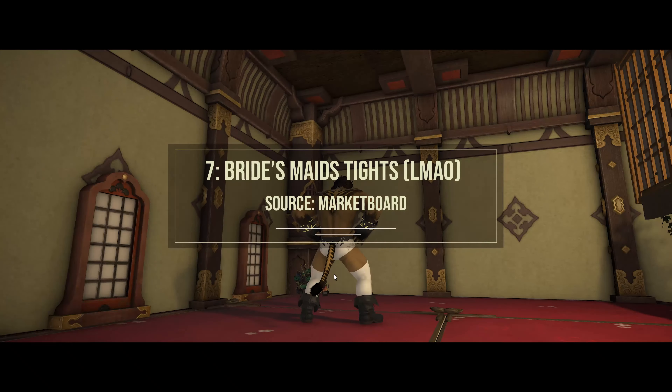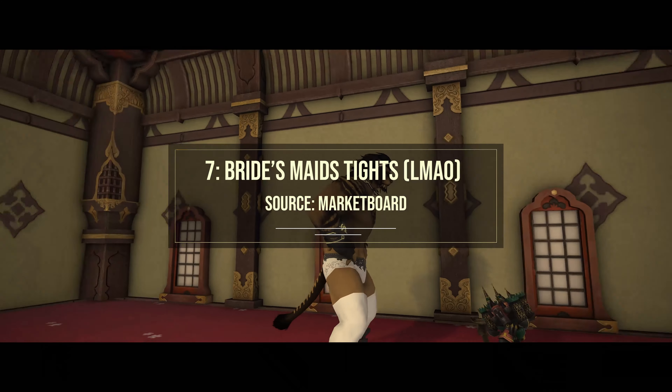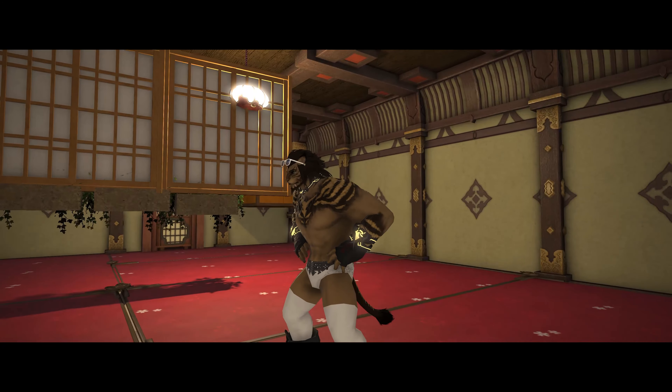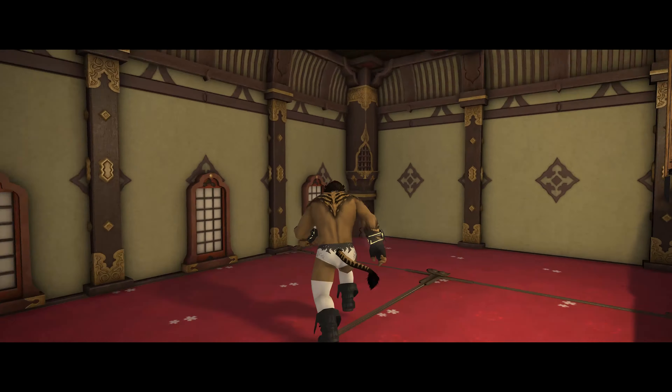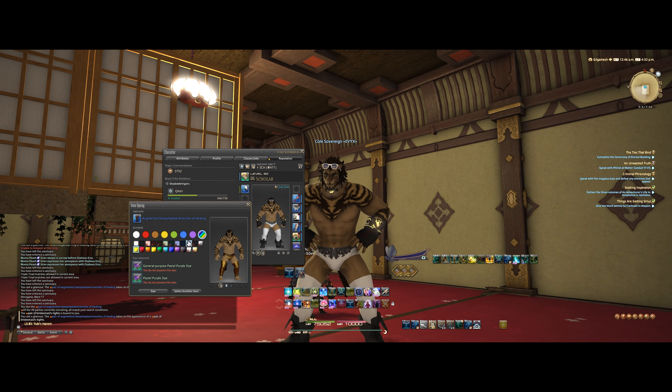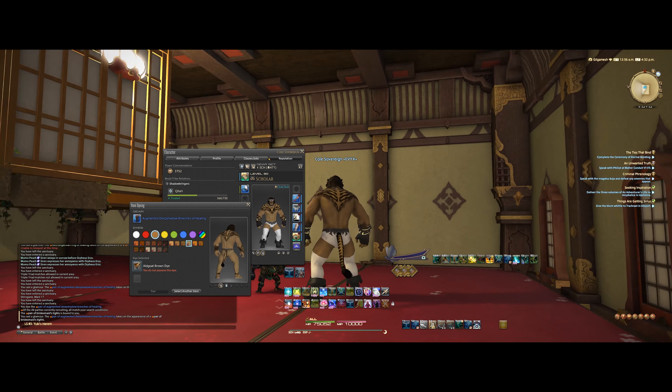Next is the Bridesmaids Tights. This was originally, I believe, gender-locked, and now since they've removed that gender lock, anyone can wear them. In terms of dyeing — dyeing them is actually going to be very interesting. Kind of like with the Type 2B, you could dye it and get it to a color that is very similar to a Hrothgar fur dye color. It's a good illusion — not quite as good as Type 2B — but if you don't have the time or don't want to do that raid, this would be a fantastic option. Especially if you're, say, a pure white Viera or Raen; those dyes could blend in really, really well.